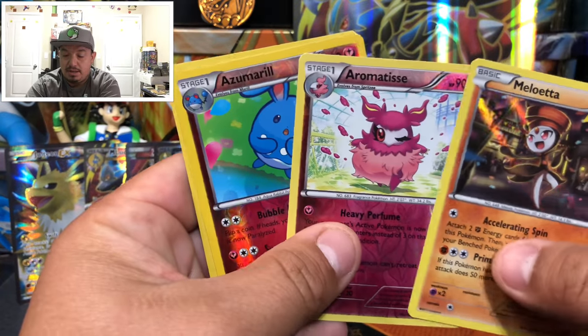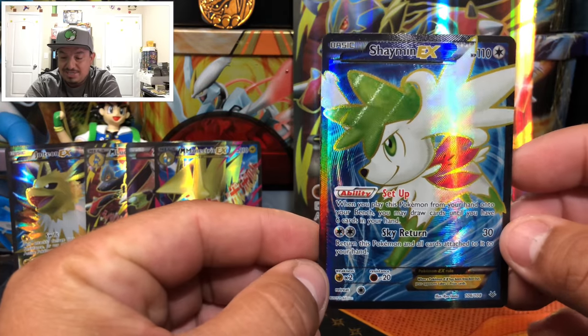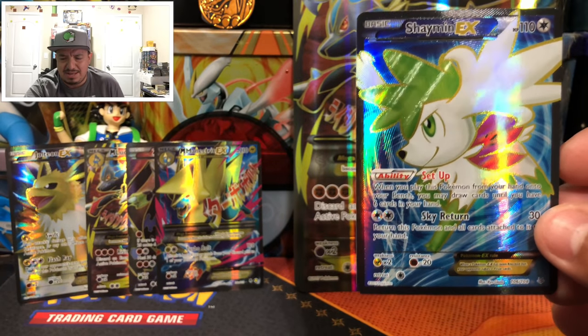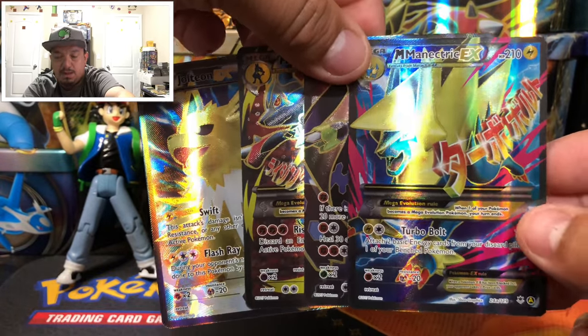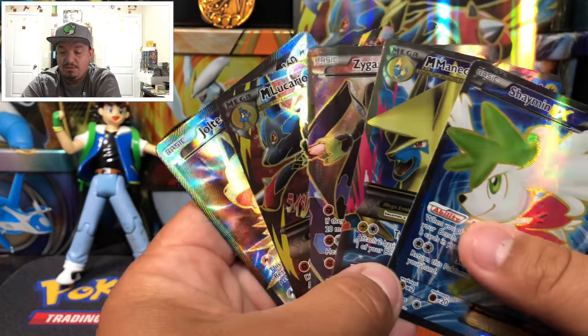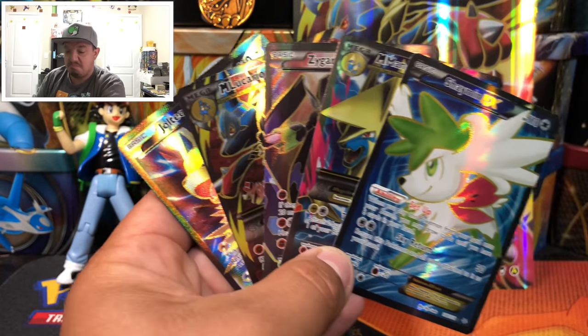To summarize today's pulls: four holographic rares or reverse holos — Meloetta, Aromatisse, Ariados, Camerupt, and Zoroark. One full art from packs — Shaymin EX — awesome pull. Plus four full art promos from the box: Mega Manectric EX, Zygarde EX, Lucario EX, and Jolteon EX. Five full arts out of a $15-20 box — I'll take that! Hope you guys enjoyed — thumbs up, subscribe, hit the bell, and have a great day!